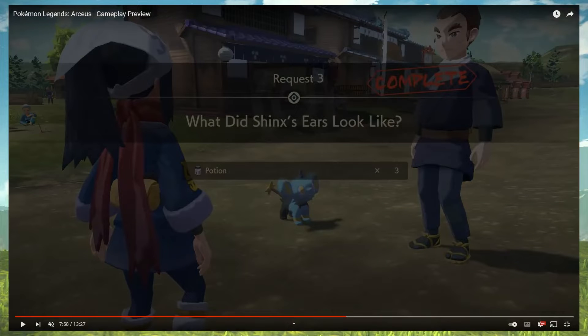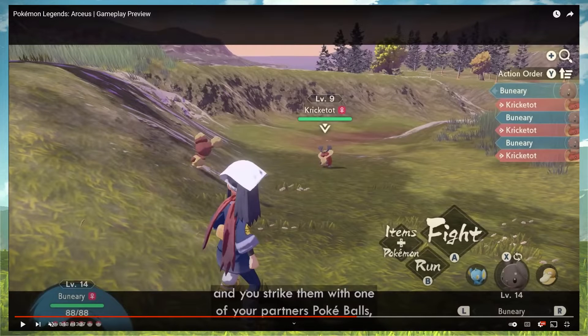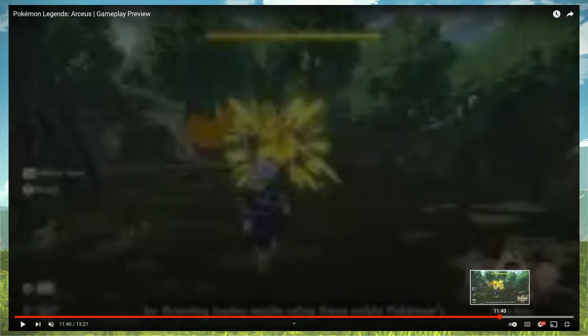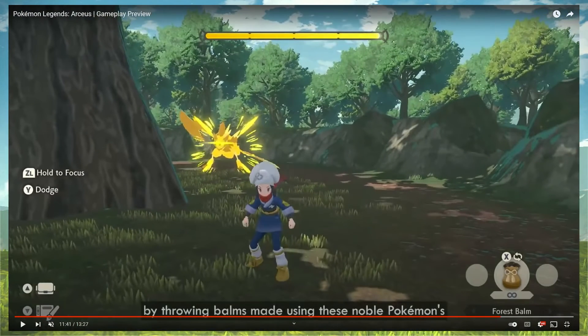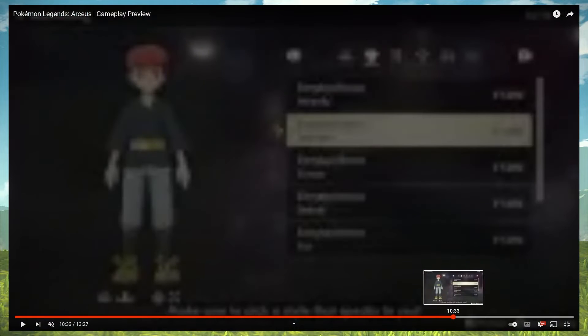What did Shinx's ears look like? We got three potions for that, and a Kricketot level nine. We got the action order, fighting, item, and menu — all that stuff. Man, this is going to be so fun. I just want to explore Hisui in every nook and cranny and do all the tasks. I like that there are still some things we probably don't know about, which would be cool to discover when I play the game. I don't like when they reveal everything beforehand — I want some surprises.